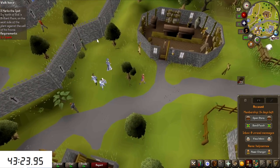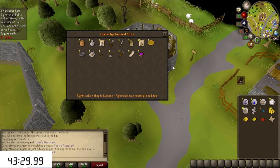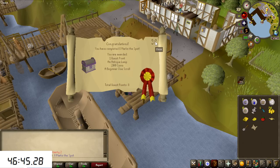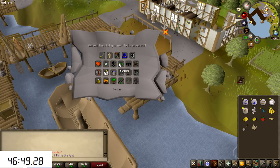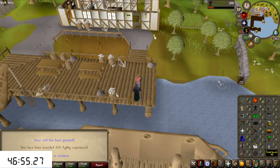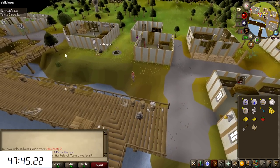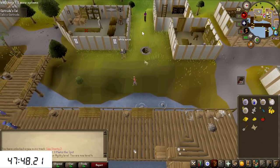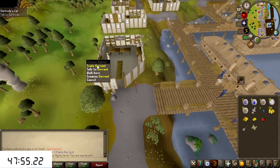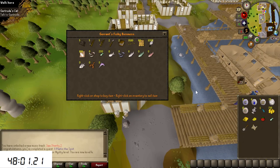It's now time for X Marks the Spot, and I need a spade. Luckily there's a general store right here and it's only 3 coins. Now, if I could decide, I would have done this quest first out of all of them because you get an experience lamp you can put into agility — going all the way from level 1 to 4. Not crazy, but it'll help with run speed. Also, since you need a raw sardine for Gertrude's Cat, you can buy one here from Garant for 10 coins.